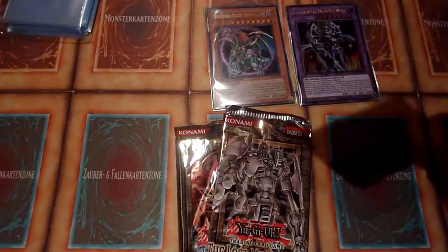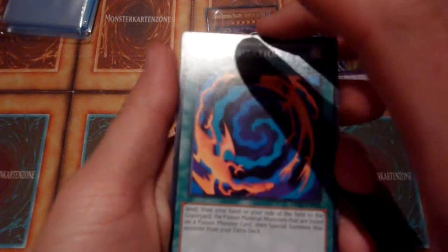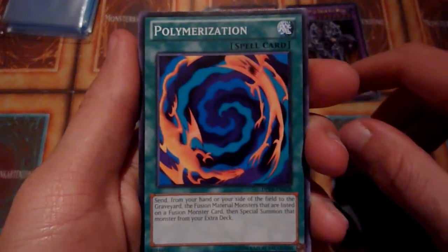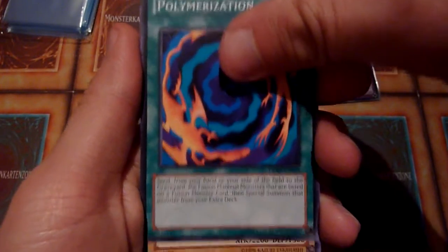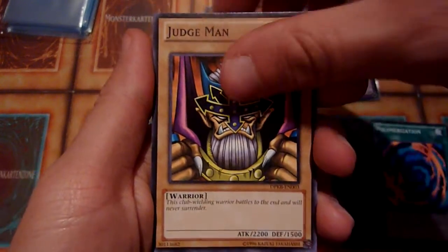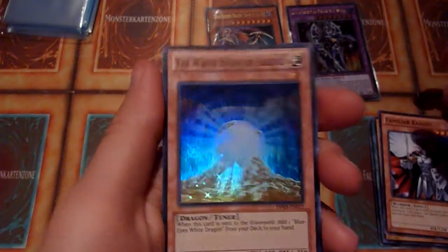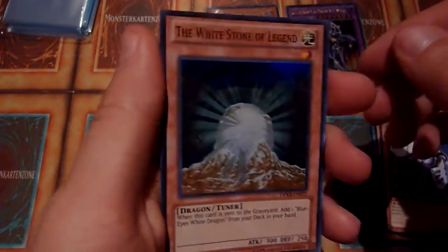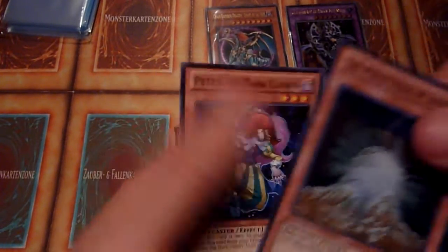There's a Chaos Emperor Dragon — maybe there's one in here too as an ultimate rare, but the chances are very slim. I think there are four different ultimate rares: Cyber Jar, Ring of Destruction, Pot of Greed, and Chaos Emperor Dragon. Pulling even one of them is very unlikely. But a super rare — the White Stone of Legend isn't too bad, as well as Paten the Dark Clown.